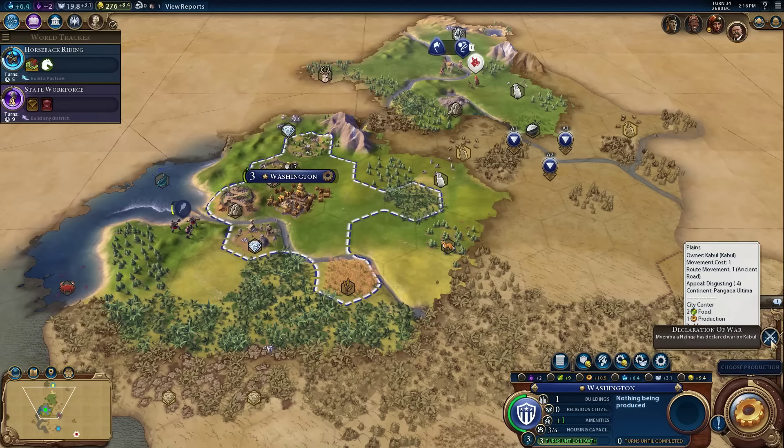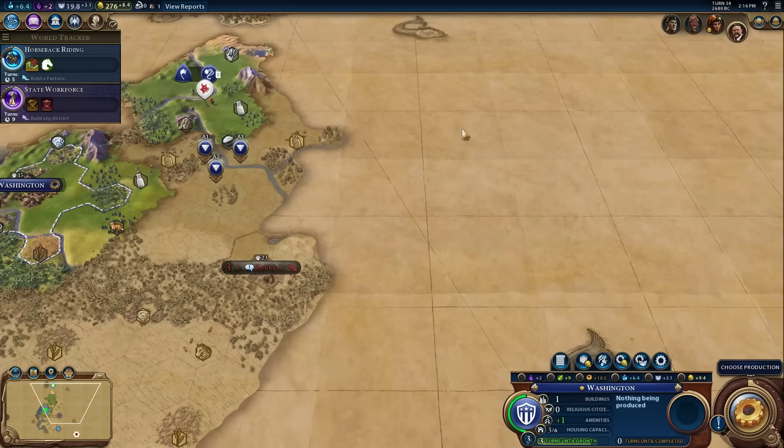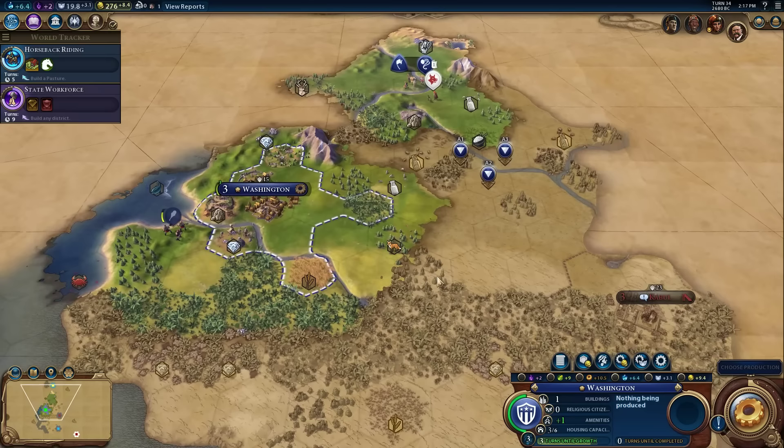Congo just declared war on Kabul, which is a city-state. So the Congo must be over here near Kabul - they decided to declare war and conquer that city. Perfectly legitimate move, not entirely good for us, and really bad for Kabul. It'll be interesting to see if Congo can win that war.